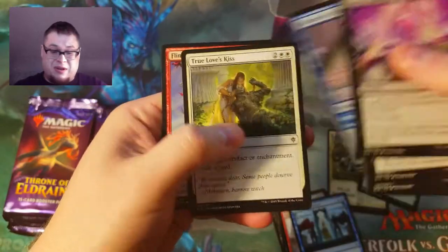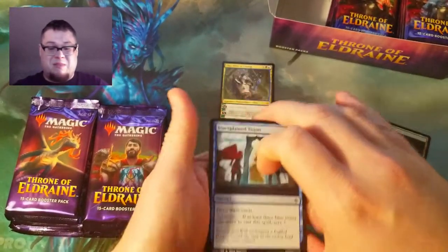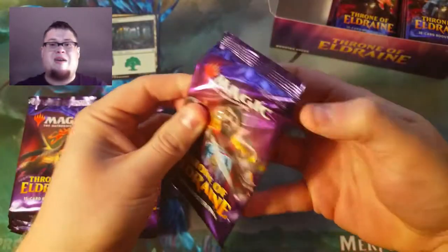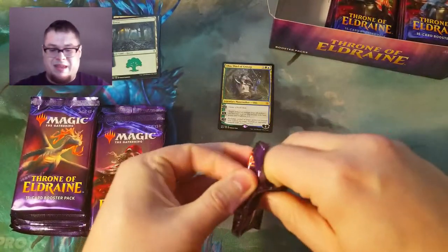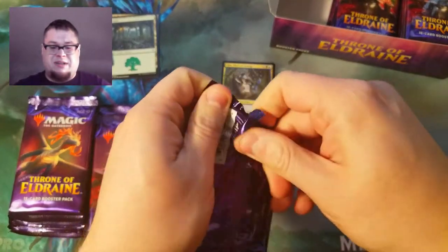That's a good card to get in the showcase. I don't know if the whole box is going to be backwards like this, but that is interesting to say the least. Freaking Oko straight out of the gate — I can't believe it. That is awesome. What a way to start the box!